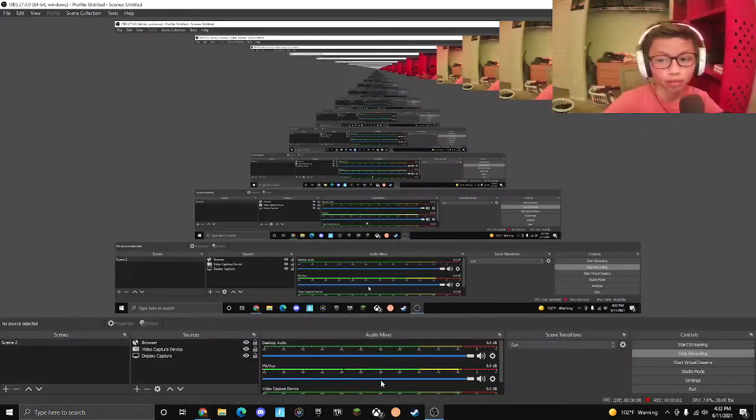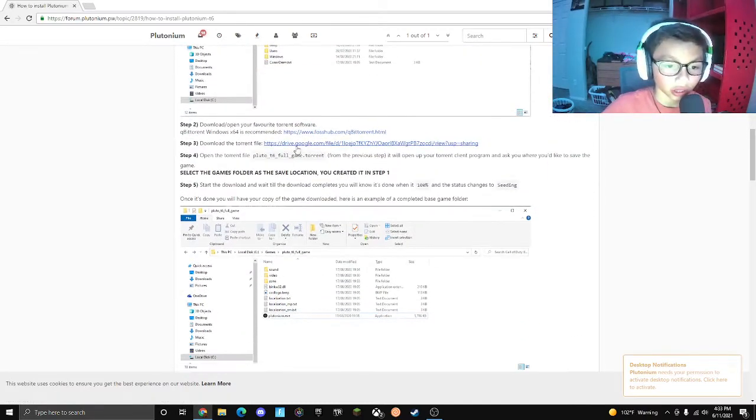So what we're going to do is I'm going to show you guys how to do this. Sorry for the lights. So what we're going to do is go into Plutonium right here, click on this. Follow the instructions I'm about to give you.